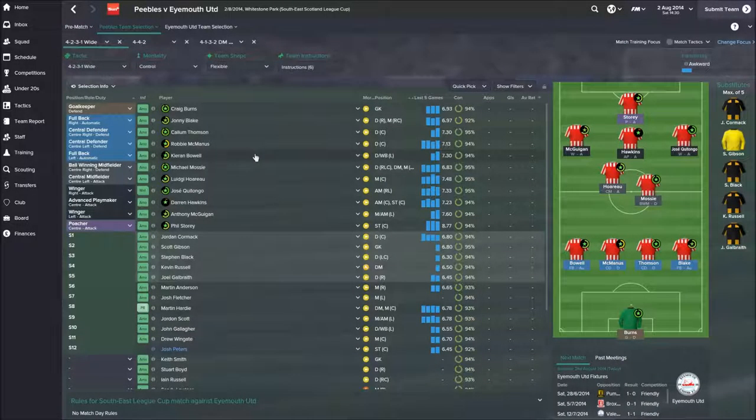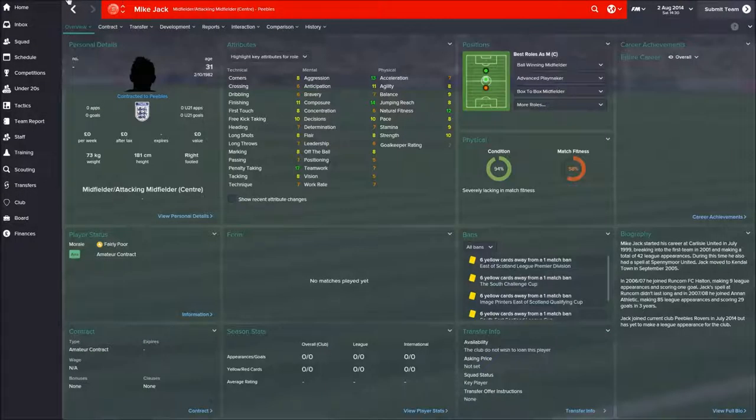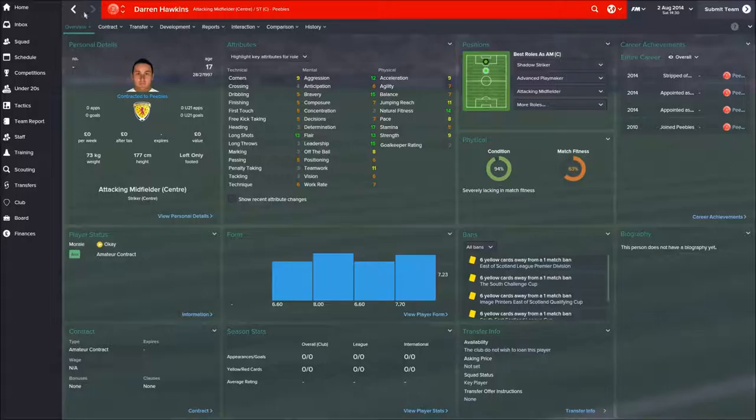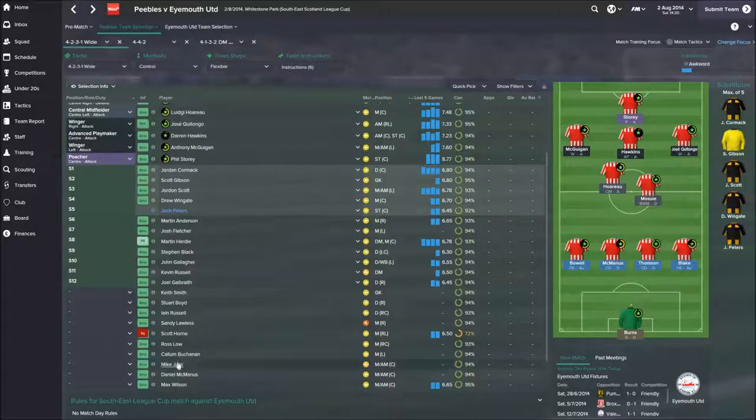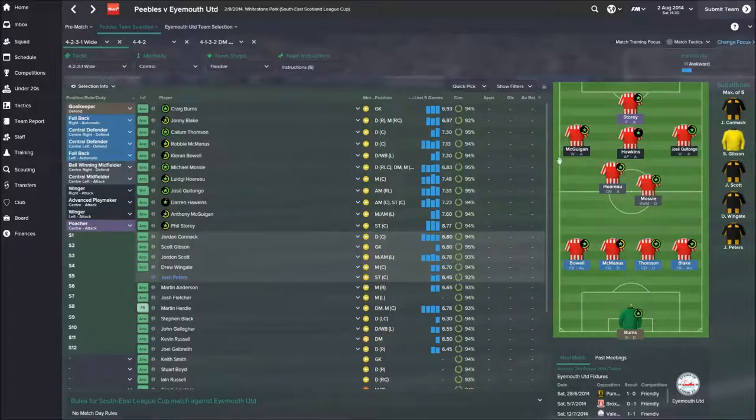The first team lineup hasn't really changed a great deal. Need to look at altering the bench — I always put my defensive players at the start of it. I'm tempted to play Mike Jack today because his ability is better than Hawkins, but he's not fit, so I'm probably not going to risk starting him. I think we'll go with this side as it stands.